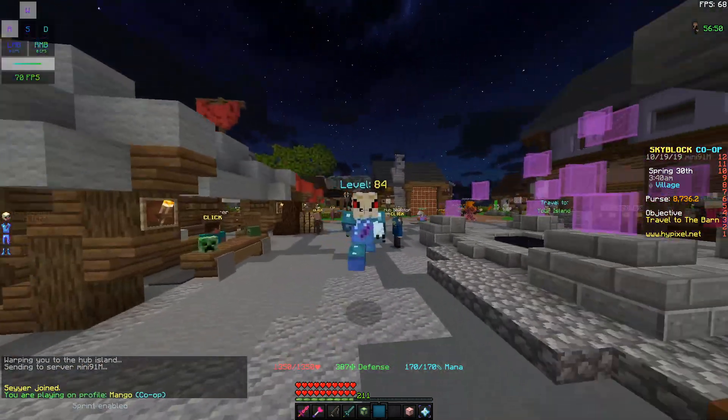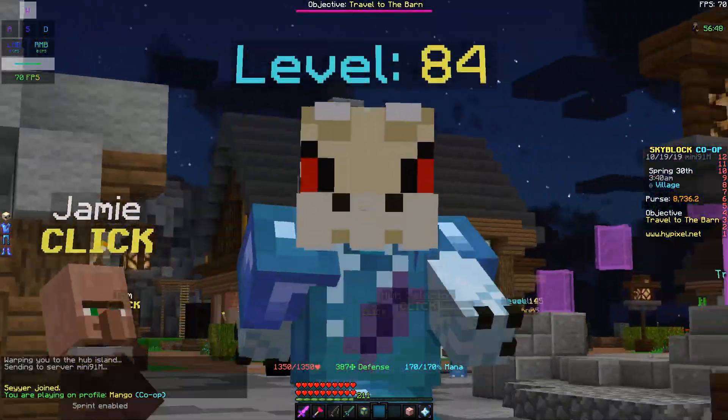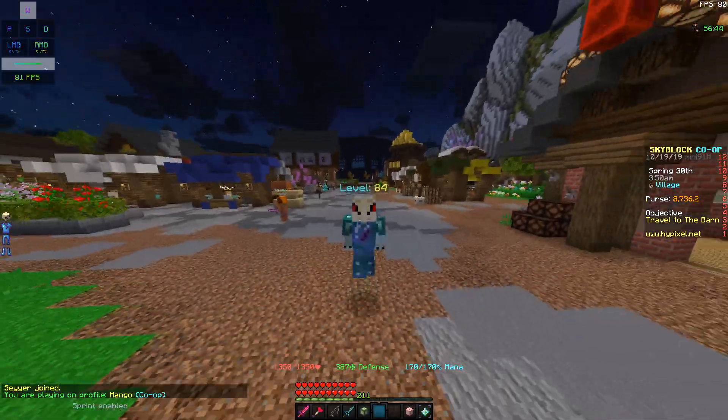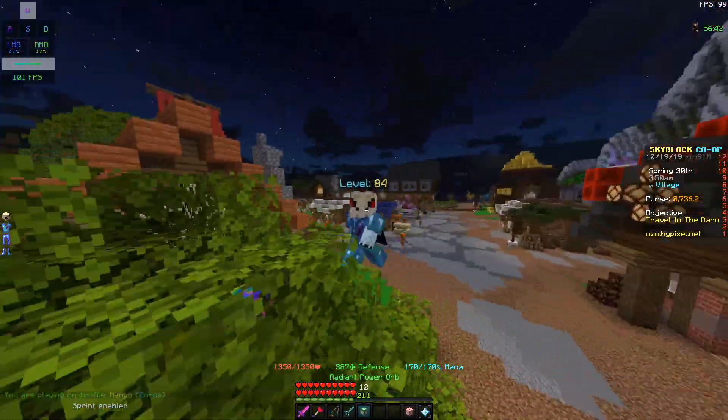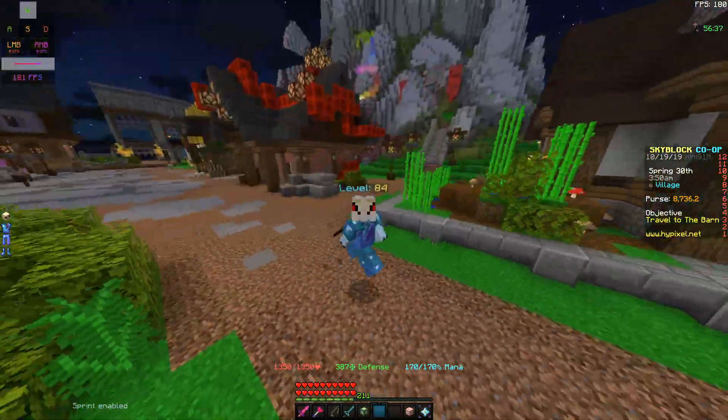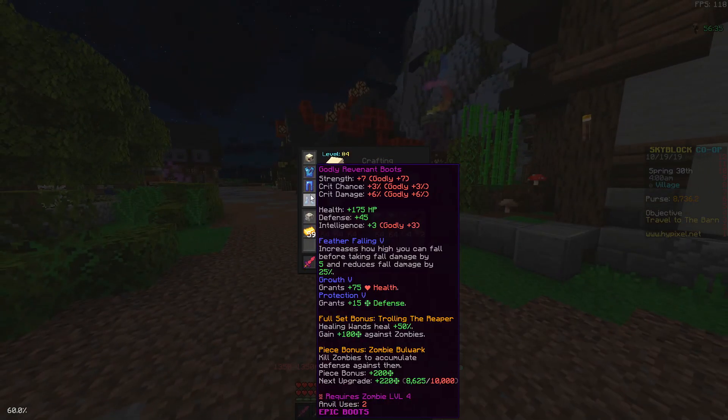The first thing I was doing was going for the revenant minions for minion slots, but I sort of just got stuck to it and ended up sticking to zombies. I'm currently at zombie level 5 and I need like 6,000 more XP to get to zombie level 6. I ended up crafting the revenant armor and grinding that as well.